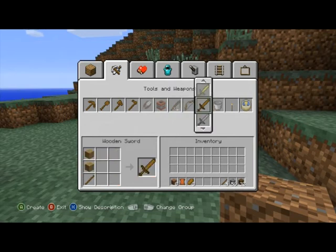Obviously the easiest weapon to get are swords. All you need are wood planks, which you can get from trees you chop down. Make some planks into sticks, and then one stick and two wooden planks will make your wooden sword. For a stone sword it's just one stick and two stone or cobblestone blocks.